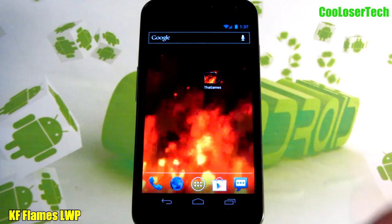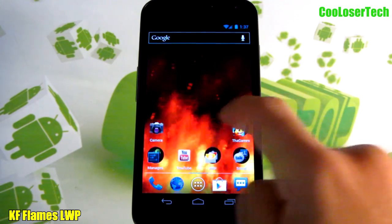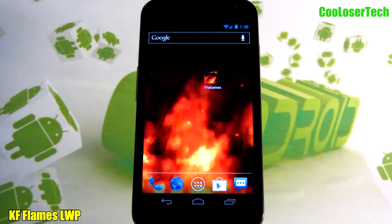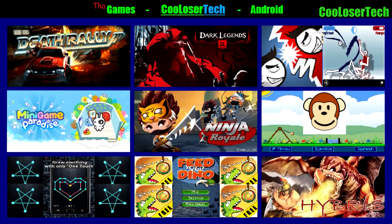Let's get to the best live wallpaper of the week — it's called KF Flames. You can see the fire kind of move around in the background. This is the free version; if you get the paid version you can put pictures in the background and tweak different colors. So yeah, my phone's basically on fire.